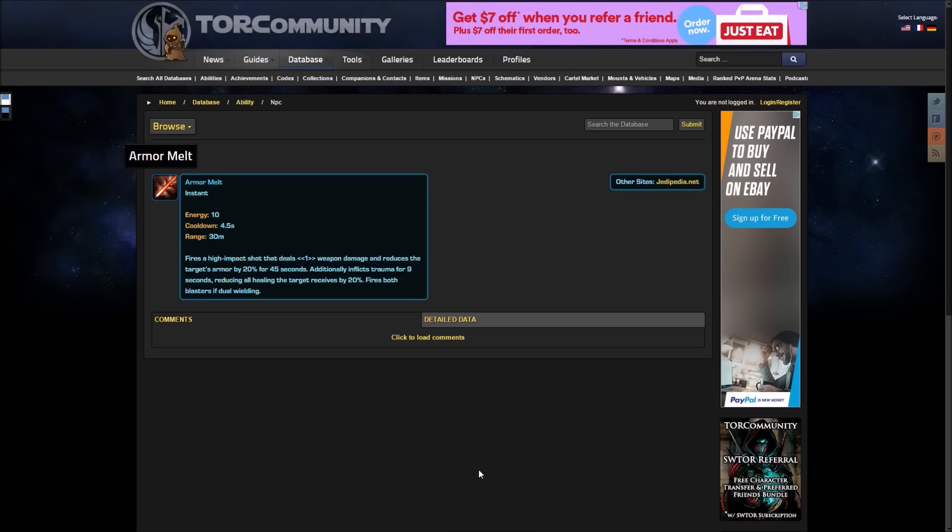Hello everyone! Welcome to yet another Star Wars Told the Public video. We are looking at more data mined information. Recently there has been a surge of data mined information, and one of the things that was put up here was abilities — new abilities that were added to the public test server. There were like 800 something abilities that were added.